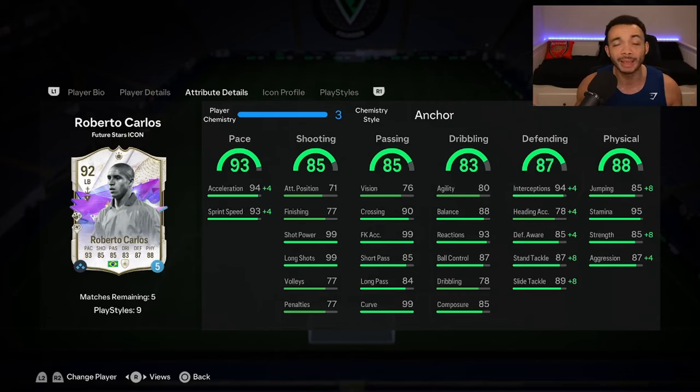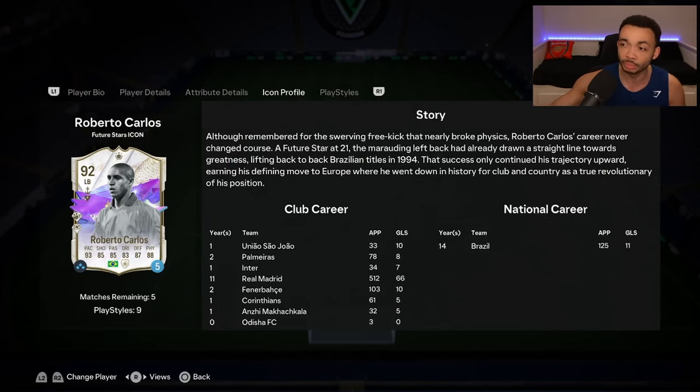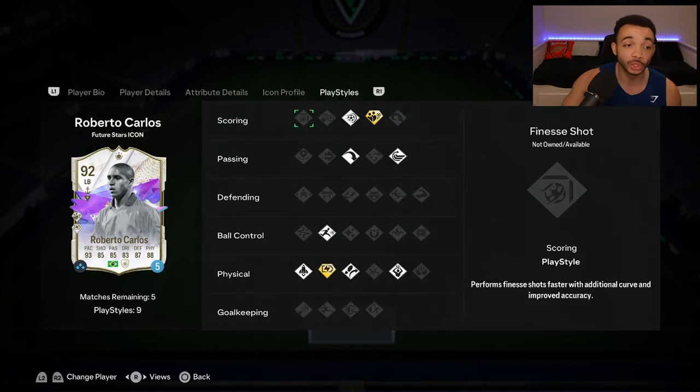His defending looks really nice: 98 interceptions, 95 standing tackle, and 97 sliding tackle — those are the highlights. He's not going to be amazing in the air at five foot six, but the anchor boosts him to 93 jumping. He has 95 stamina, 93 strength, and 91 aggression. He's also got some great play styles including dead ball and relentless play style pluses.